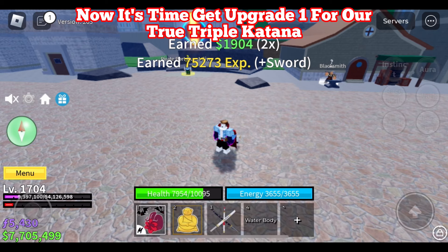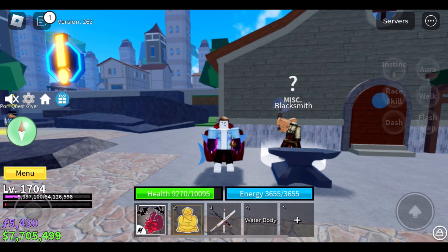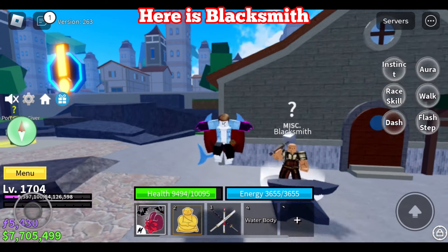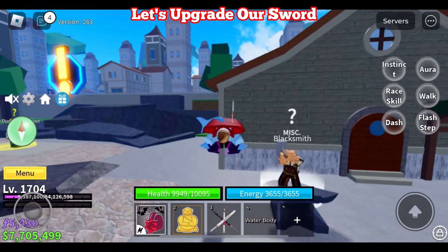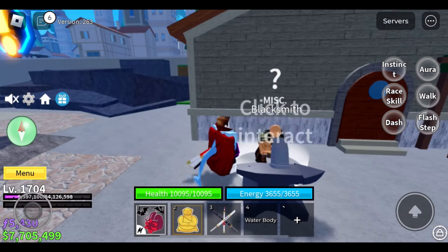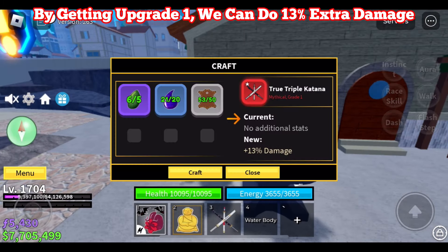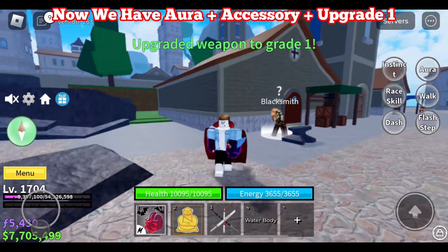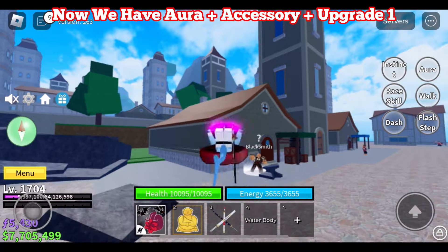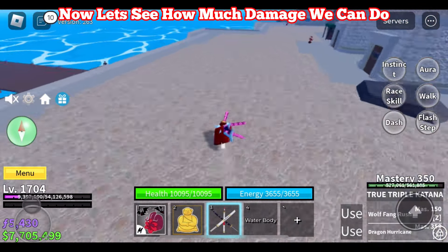Now it's time to get upgrade 1 for our true triple katana. For that we require these materials. Here is the Blacksmith. Let's upgrade our sword. By getting upgrade 1, we can do 13% extra damage. Now we have aura plus accessory plus upgrade 1. Let's see how much damage we can do.